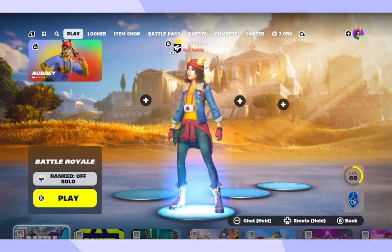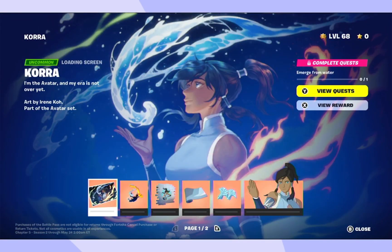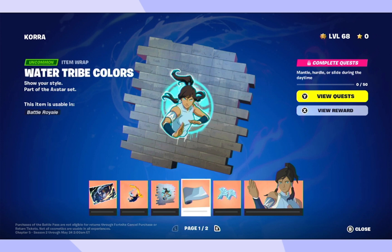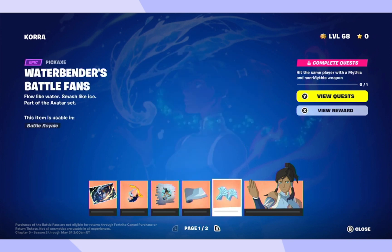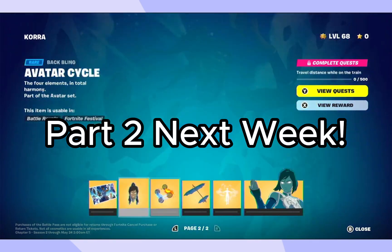Today I'll be going over how to get all the quests done. We have: emerge from water, collect mythic items, damage opponents before the second storm circle, maintain critical or slide during the daytime, hit the same player with a mythic and non-mythic weapon, and complete pick them on.